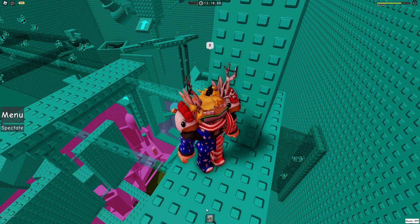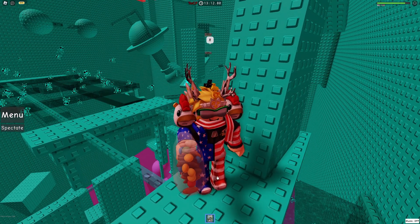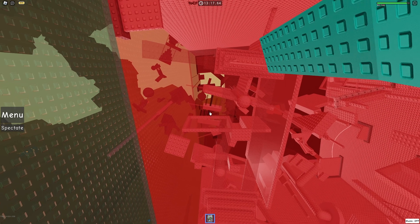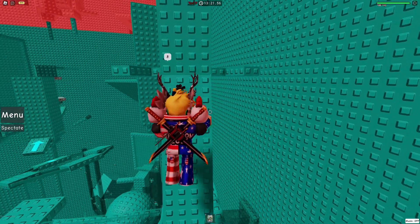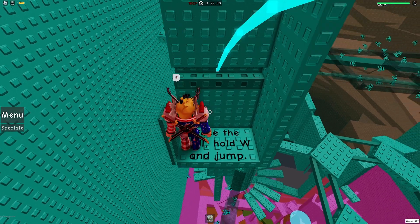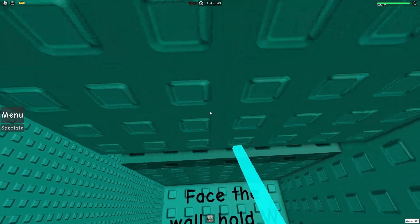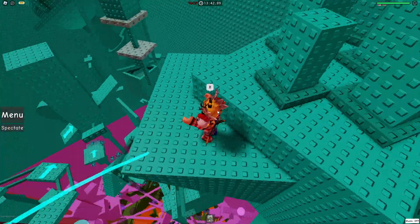I just completely said screw the kill bricks because those would have messed me up if I even decided to worry about them first. What do we got up here? Oh look, we're almost at floor 10. Look at that. Tower went by so fast, I didn't even notice. Face the wall and hold W to jump. I thought that was a tightrope.